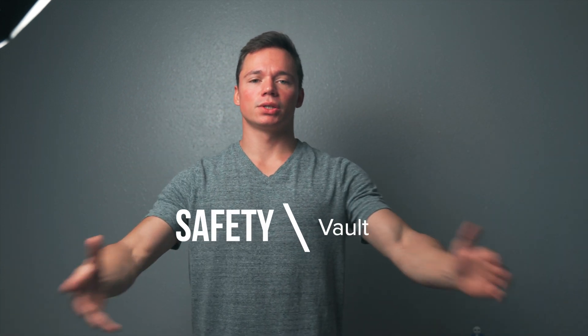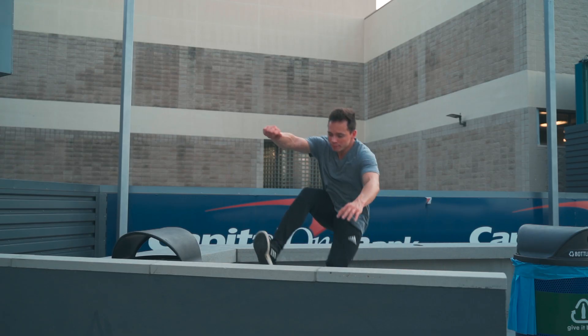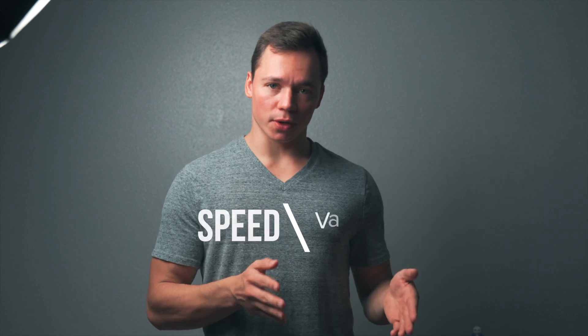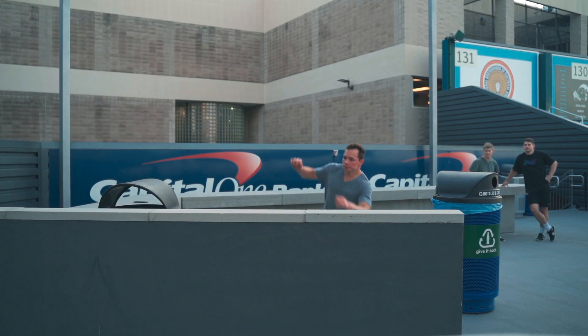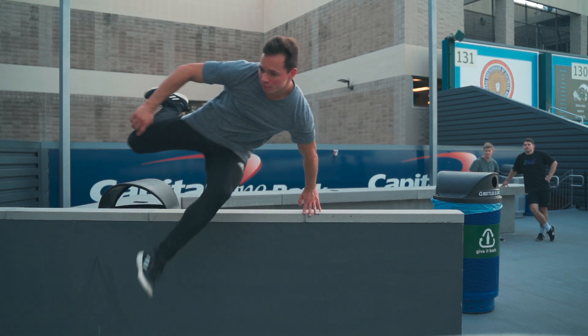Number one is the safety vault. The safety vault is the safest vault — it's probably the first one that everybody learns. Run up to the object, put your hand and your foot on, push off, thread your other foot through, and then get over. Number two is the speed vault. It's just like the safety vault, except instead of putting your foot down, you run up to the object, gain a lot of speed, and then once you're horizontal over the object, put your hand down, push off, and then keep going.